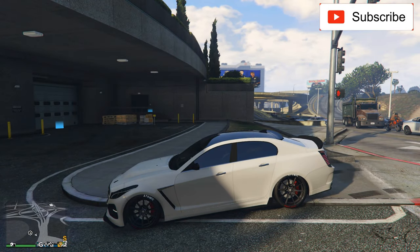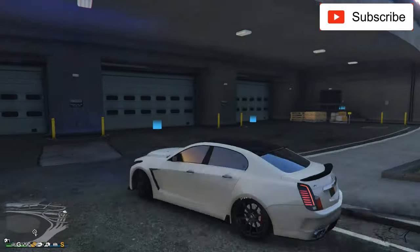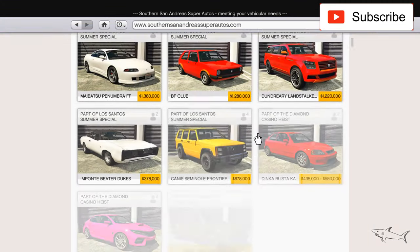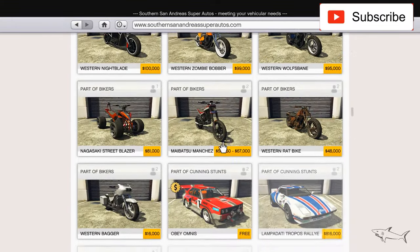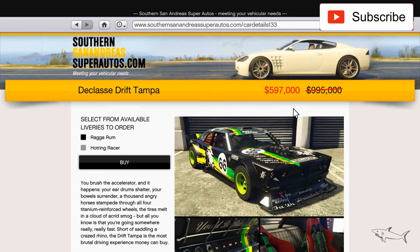Hello everyone, welcome to another video. Today I bought a car that is on sale this week. I already have one on my second GTA account and released a video with it, but on this account I don't have it, so I'll customize it right now. The car name is the Drift Tampa.